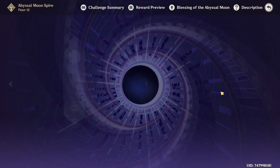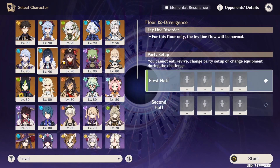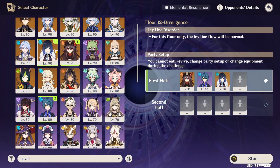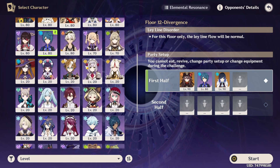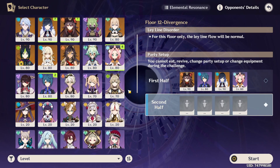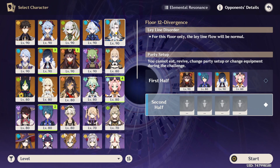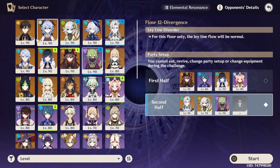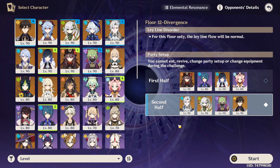When it comes to the teams themselves, it's going to be a classic Hu Tao Double Hydro team — not the Shenyan Plunge variant, rather just a regular Xingqiu, Yelan, but then we will be using Diona in place of Zhongli so that on the second half we can run Novelett, Nahida, Cookie, and Zhongli. These are going to be the two teams we're using. Hopefully you guys enjoy, and without further ado, let's just get right into the run.